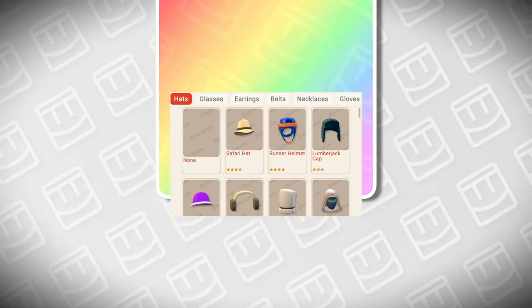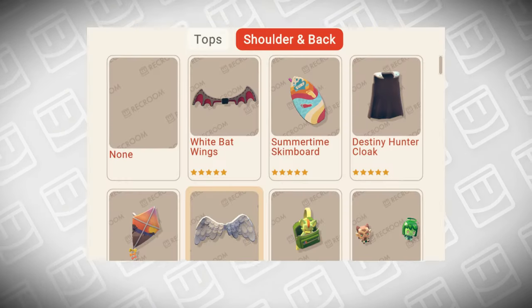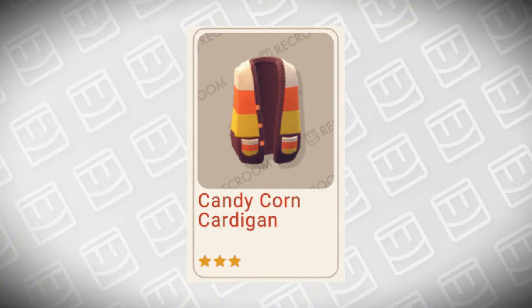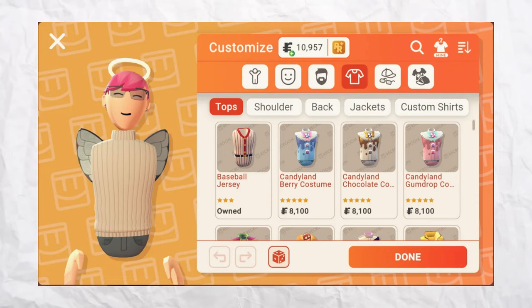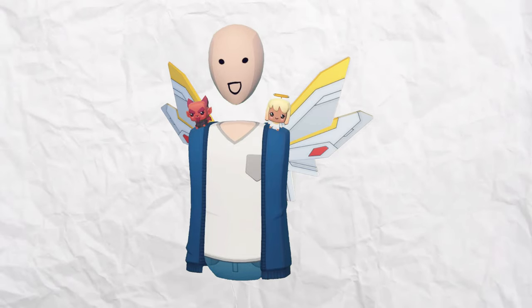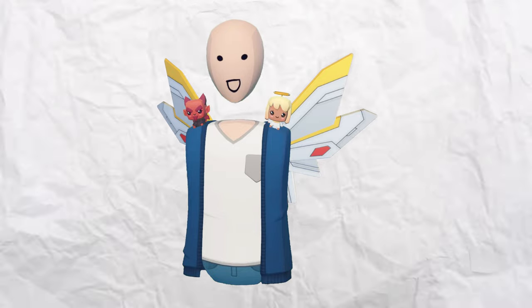This next concept also has to do with having more customization, mainly the categories each item goes in. In Rec Room, each type of cosmetic item has a category — stuff like tops, earrings, gloves, and more. But both shoulder and back items are in the same category called shoulder and back, and on top of that, jackets don't even have their own category — they're also in shoulder and back. What if shoulder items, back items, and jackets all had separate categories so you could wear a jacket, shoulder item, and back item all at the same time? I made a concept for the UI if these items were all separated into their own categories, as well as a concept of what it would look like to wear all three simultaneously. I think having something similar — like adding the ability to wear more than one shoulder and back item — seems more possible in the future.